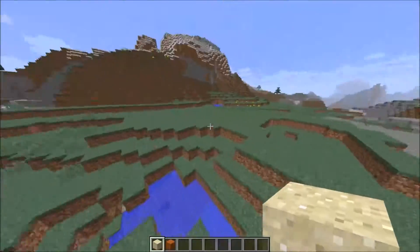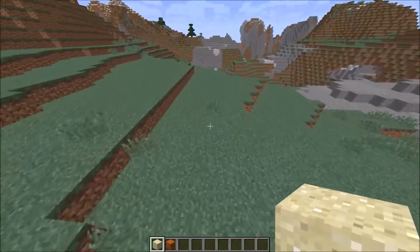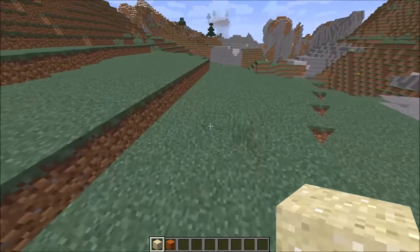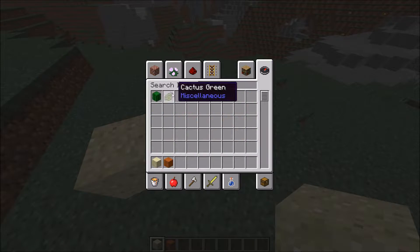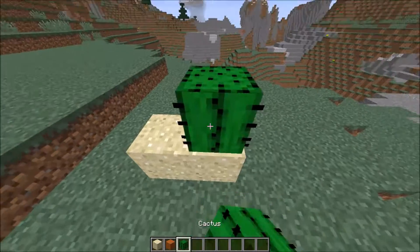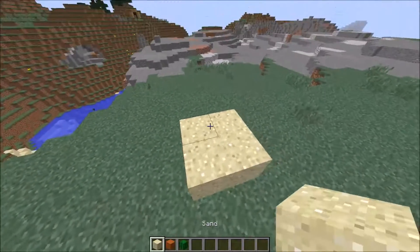They spawn in desert biomes. If you don't know what desert biomes are, it's basically a biome with sand and cactuses. Cactuses, man. It's cool. Sand — very cool looking block.